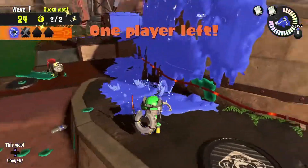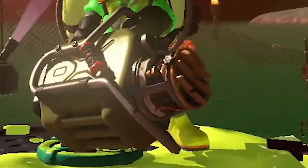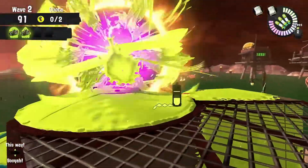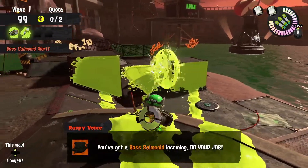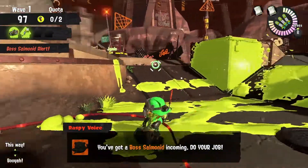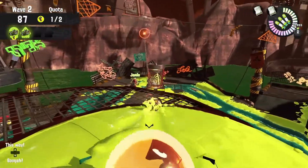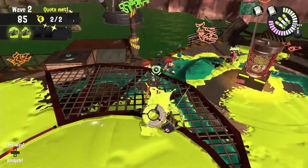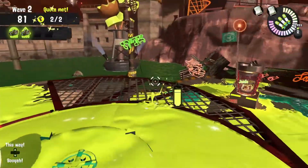The third weapon on this salmon run is the Explosher. The Explosher in Splatoon 3 has been updated and it is a massive wall painting machine. It also boasts a very long range with a very high arc. I really have to mention how good this thing is at painting walls.